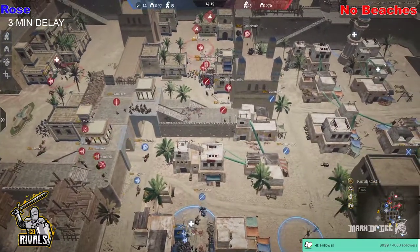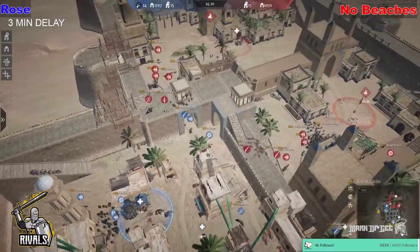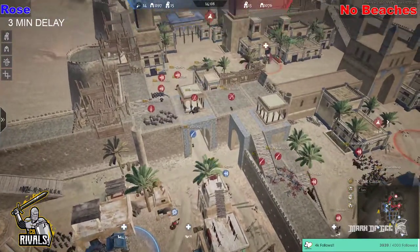That was pretty solid for No Beaches on defence — they still have the unit advantage. They've only lost 9 troops whereas the attack has lost 90. It would be lower tier units but they've lost more in terms of unit count, and Rose obviously lost a lot more heroes in that encounter. Captain OBS trying to fight off Montegui's musket player, and Susie as well under the gate trying to see what he could do.